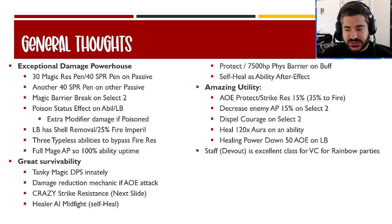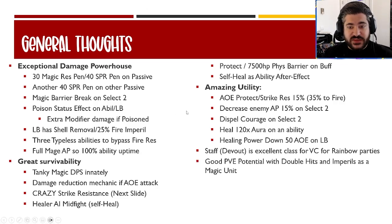That AOE protect ability is not only for him but for teammates — 15 strike res at minimum, or 35 for fire units. He can decrease enemy AP by 15 on a select-two ability, has dispel courage on another select-two ability — two of them in his kit — 120 aura healing on an ability, and 50 healing power down on a giant diamond AOE on his limit break. He's excellent for rainbow parties and has great PvE potential with double hits, imperils, and fire magic chaining.